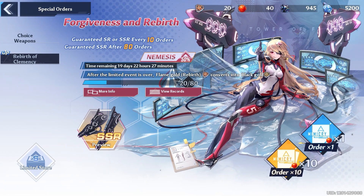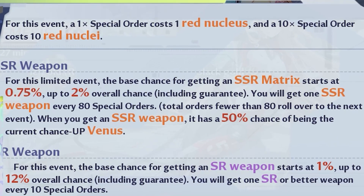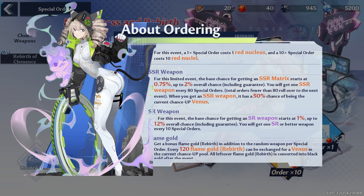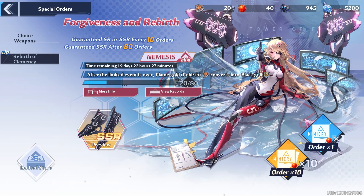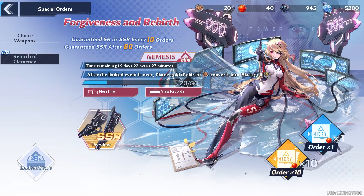I'm a little stressed for this — pulling in any game sucks. What are the statistics on this? For this limited event banner the base chance for getting an SSR starts at 0.75% up to 2%, which isn't too bad comparatively — Genshin might as well be 0%. After about 80 rolls it's a 50% chance. 50/50 chances aren't my favorite, but you do what you gotta do for the character you want. Alright, let's roll — 10 pulls.